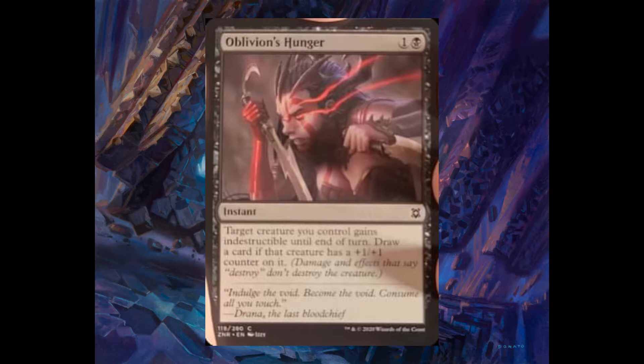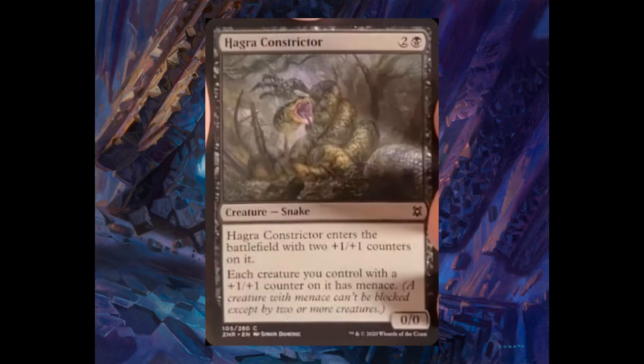Oblivion Hunger, one and one black, instant. Target creature you control gains indestructible until end of turn. You draw a card if that creature had a plus one plus one counter. Hagra Constrictor, two and one black. Enters the battlefield with two plus one plus one counters. Each creature you control with a plus one plus one counter on it has menace.